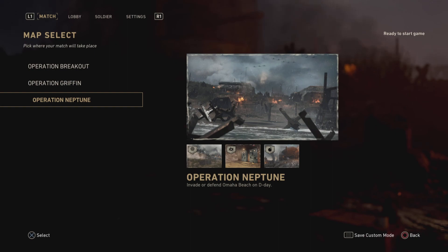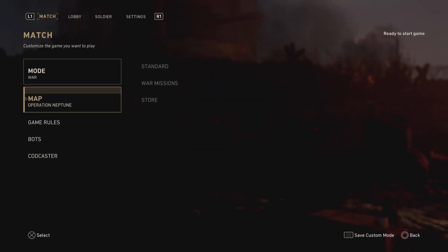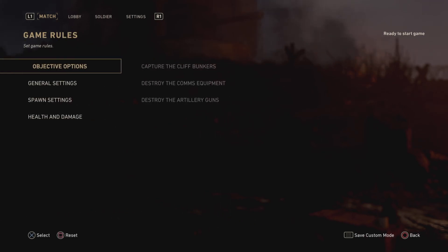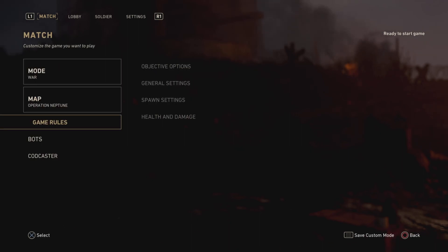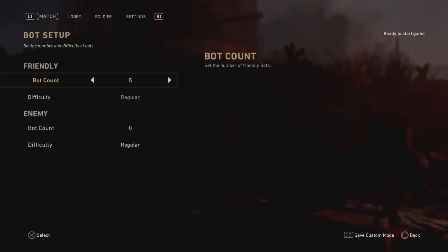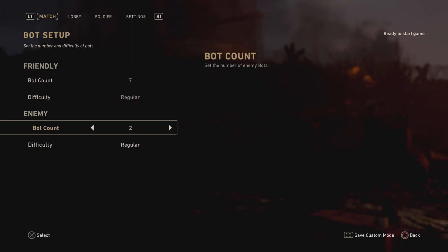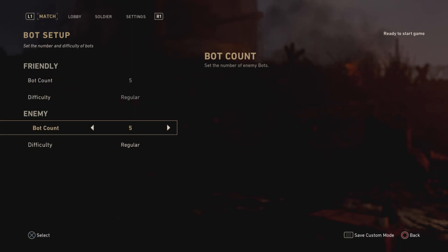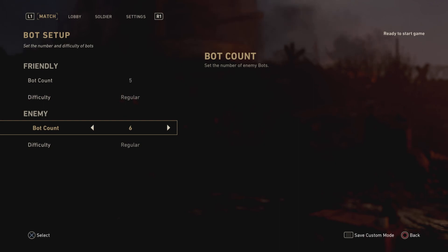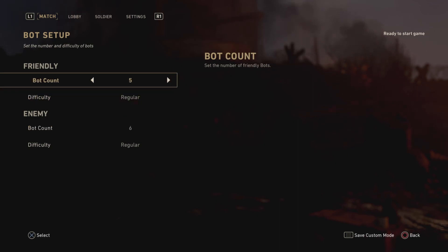For this particular tutorial I'm going to be choosing Operation Neptune because I love D-Day as a concept. Now for game rules, you can do whatever you want but they'll usually be preset to a pretty standard FPS multiplayer setup. Then there's the bots. If your side has a bot count of say five, you should have six bots on the enemy team because you're also on your team, so that makes it a nice 6v6 with twelve competitors.